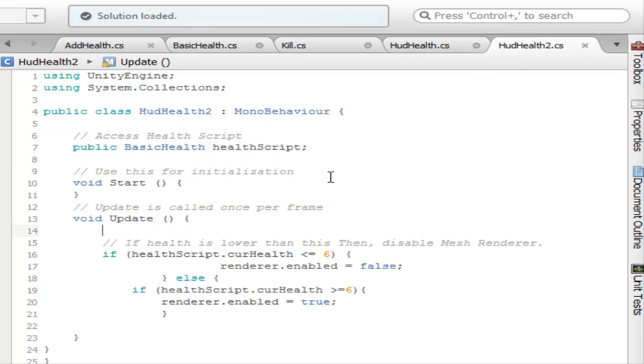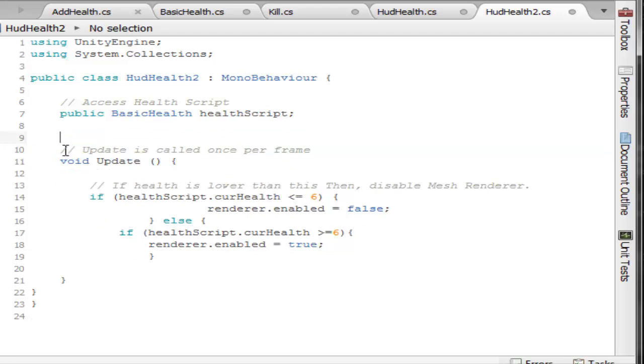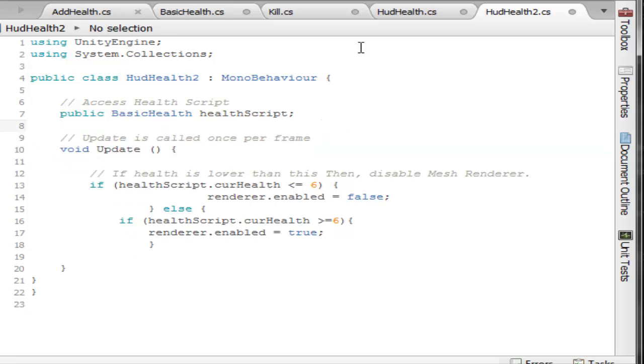If it's greater than or equal to 90, make it come back — it's that simple. This is a lot easier than Unity's GUI system. Just disable the renderer, and in the next script I'll show you where I have it set to make it come back. I put an else statement: else if health script dot current health is greater than or equal to six, enable the mesh renderer again. That's for when the health box comes back. It's not that hard to understand — very basic coding.